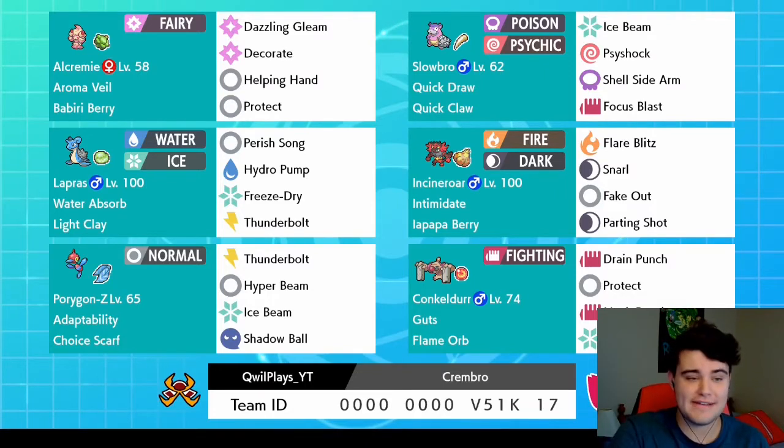Now if you missed the last few episodes, this team has been featured in several episodes, this being second to last, so make sure you go back and watch the rest of the series. A really good team we've got going on here that centers around Alcremie and its Decorate move, which raises its target's attack and special attack by two stages.